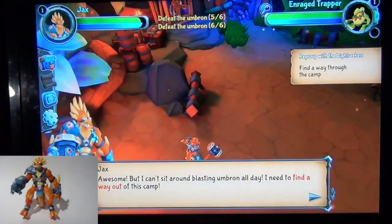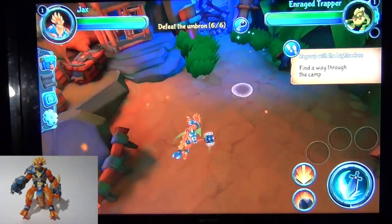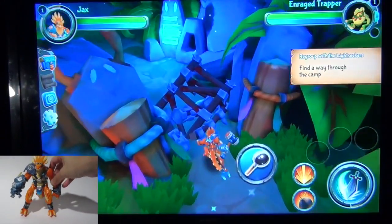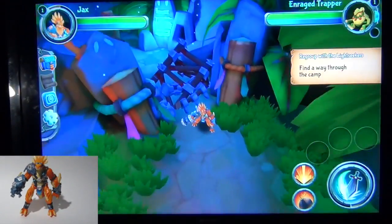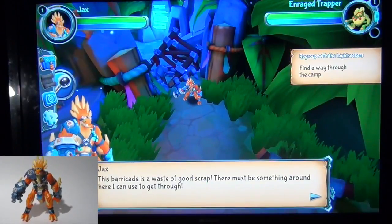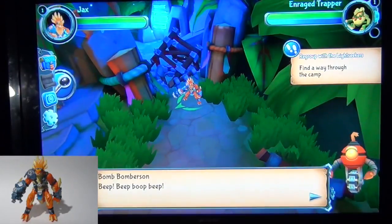Awesome! But I can't sit around blasting Umbron all day — I need to find a way out of this camp. There must be something around here I can use to get through. Oh, here's my pet!